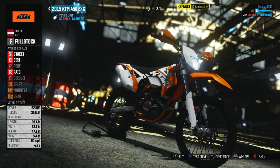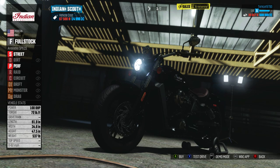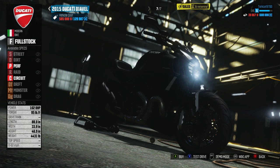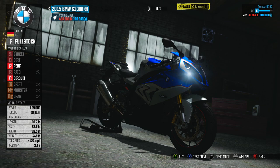What is going on today guys, Tomcat here and we are back in The Crew Wild Run. Today we are going to be buying a new bike. At the end of the last episode we test drove some bikes, and now we're buying one. We have 600,000 crew credits. Even though the Ducati Diavel is a really quick bike, I'm thinking about picking up the BMW S1000RR because it has a bit more power and it's a more aggressive looking bike. We are going to go with the S1000RR.